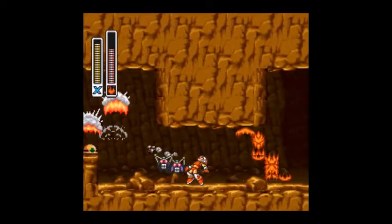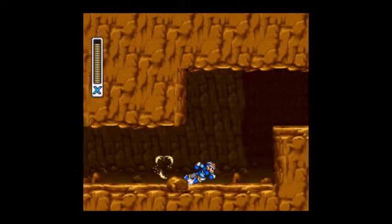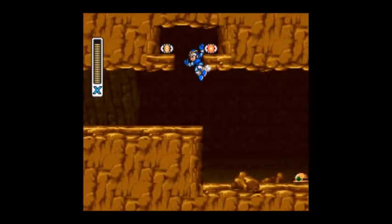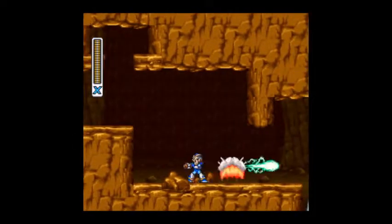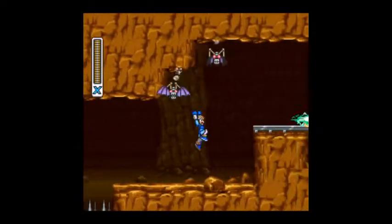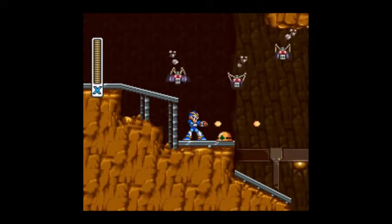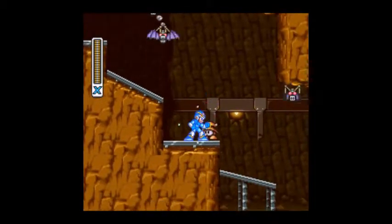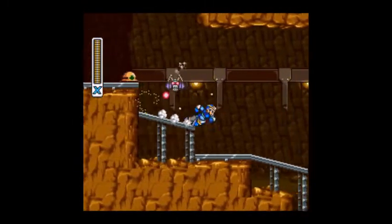You'll want to take it out because if you fail to destroy it before it gets to a certain area, it'll show up again in this stage and take out the health upgrade — another heart tank that you want. So just take out the flamethrower and yeah, that'll take care of it. Real easy.